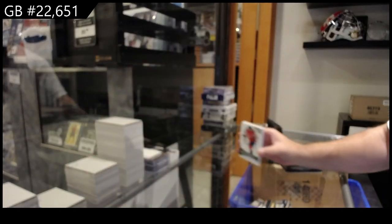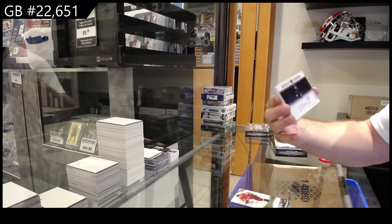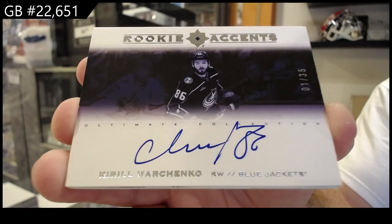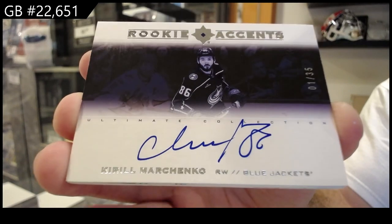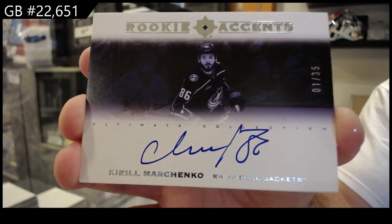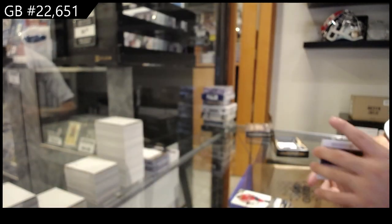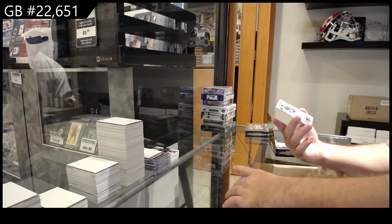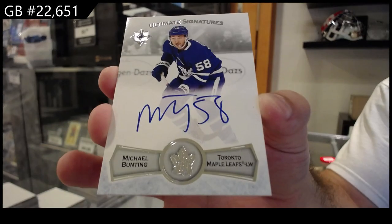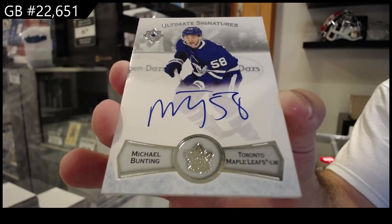You prefer middle - okay, fair enough. Rookie ascents, number to 35, Marchenko, Columbus. That's fair. For the Maple Leaves, ultimate signatures of Bunting.